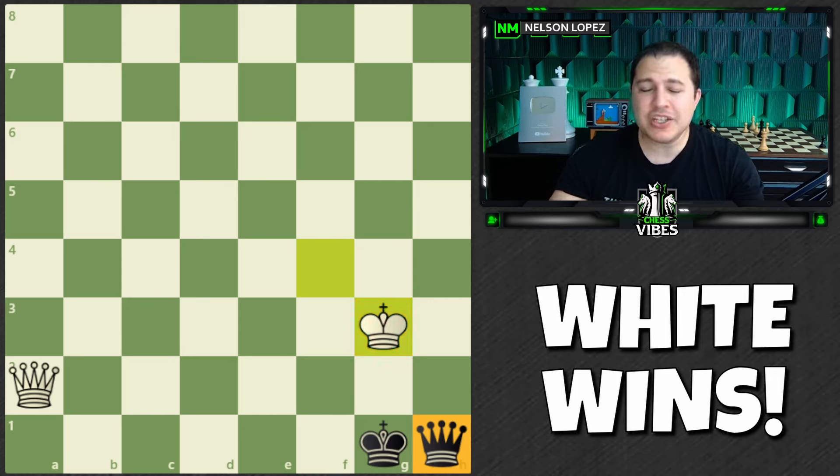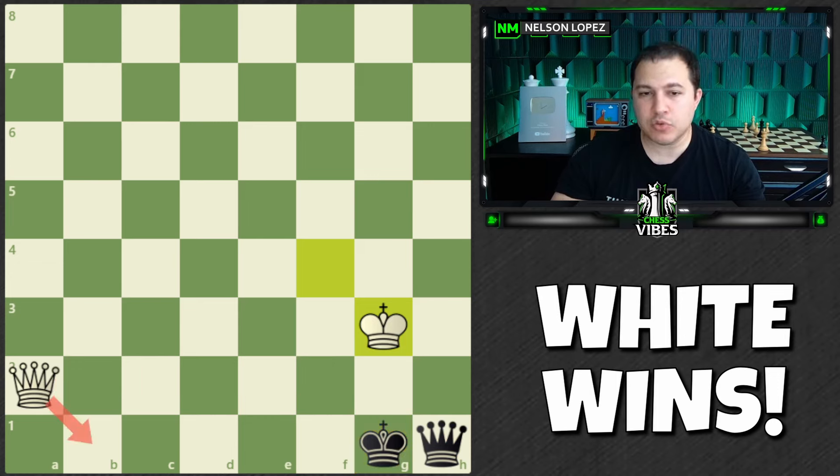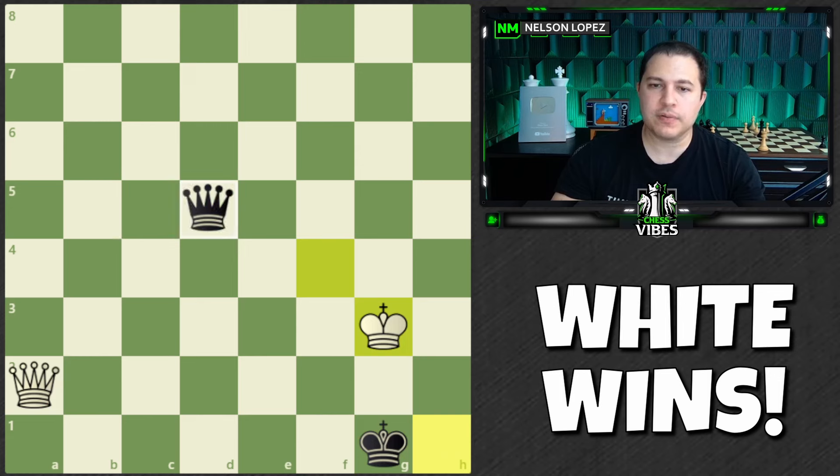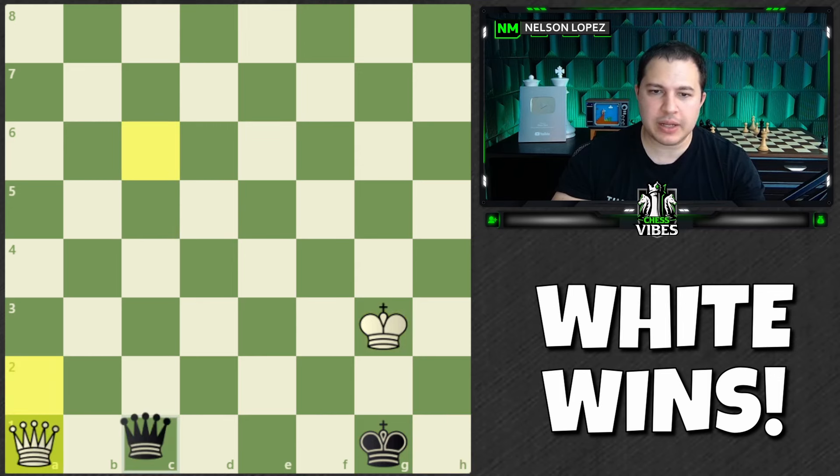Black has no good checks because your queen is perfectly positioned controlling these squares. If black tries to go here to put you in check, you just take it. If the queen goes here, you just take it. There's no other checks with the queen, and you're threatening checkmate — this is checkmate. There are also some checkmates over here, and black has no way to stop all of them. You simply go here and you're getting a back rank checkmate. It's an amazing concept.